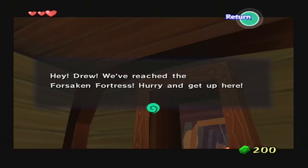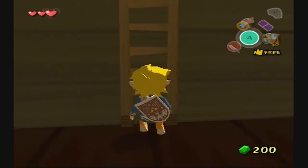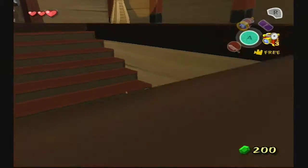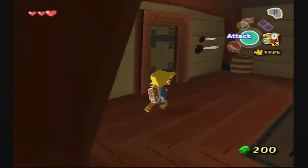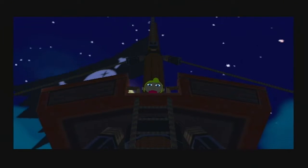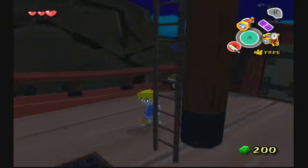Hey Drew, we've reached the Forsaken Fortress — hurry up and get out here. I keep forgetting the voices I came up with. Now I guess we can run up here. Oh, we have more barrels to break — yay. I hope Donkey Kong won't mind. There we go. Hey Drew, here I am, up here. I'm having trouble with the voices.